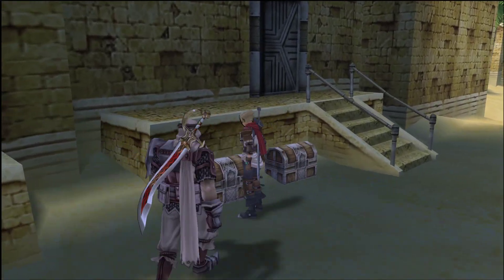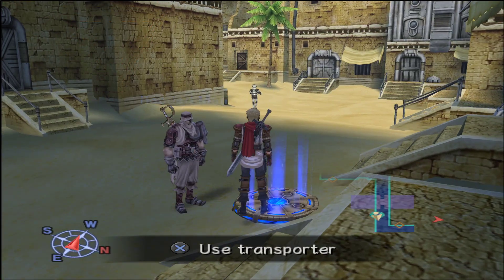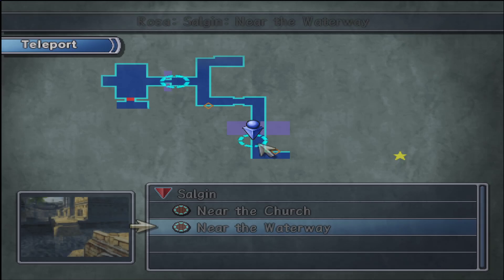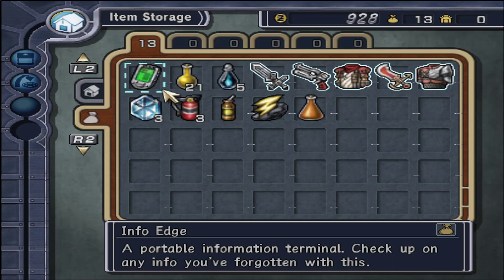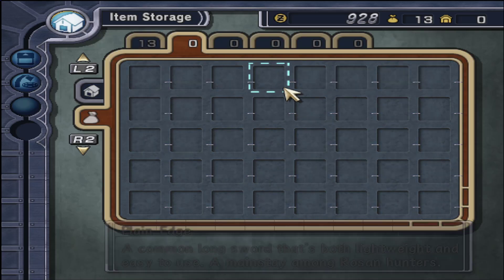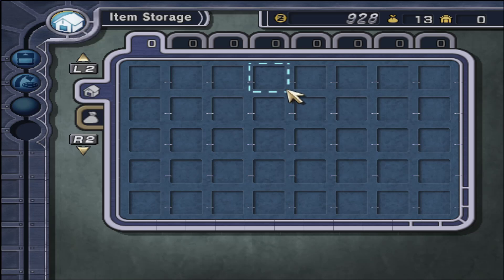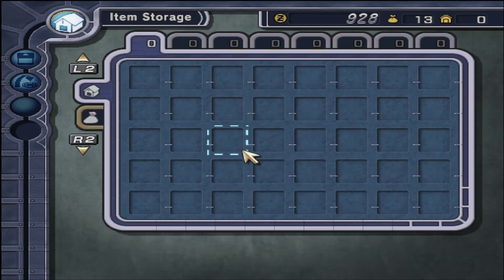A couple more treasure chests here. Opening up the menu at the teleporter — you can teleport to any other teleporter that you have access to, get a free heal, save, and use item storage. Press R1, L2, or R2 and you have an entire second set for your items. All save points have a collective space where they store all your items — we're never going to run out of space for our items.